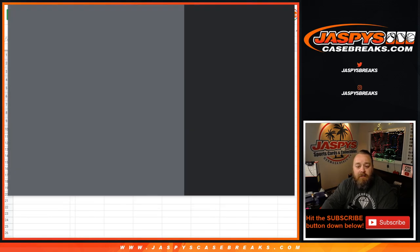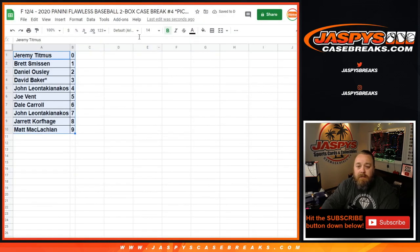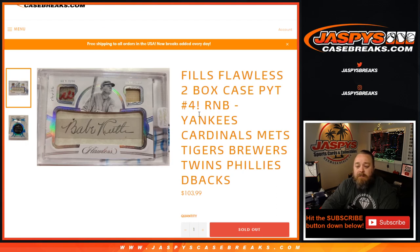The break itself is coming up next. I'm Sean — that was the random number block randomizer for Flawless two box case, pick your team, number four, covering the Yankees, Cardinals, Mets, Tigers, Brewers, Twins, Phillies, and Diamondbacks. Pick your team for the break coming up next. I'm Sean, JaspysCaseBreaks.com. Thanks for hanging out. See you in a minute.